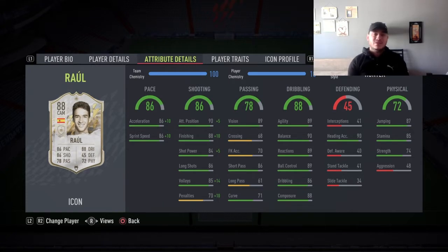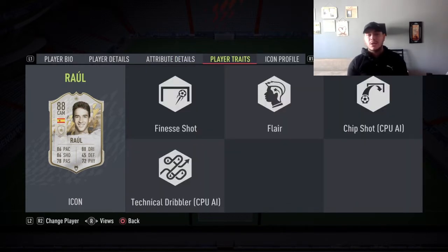Hunter is going to increase the pace, though I don't believe he will feel like a 96+ pace player in game — he just absolutely does not run like that. He does have the finesse shot, flair, chip shot, and technical dribbler traits, which are all nice and will help his movement on the pitch a lot.